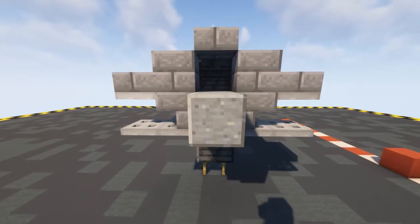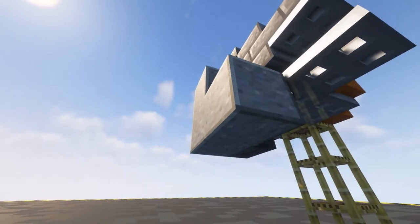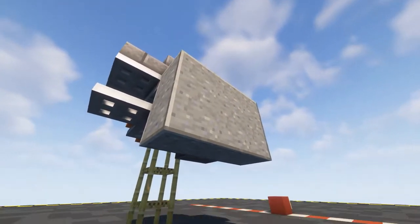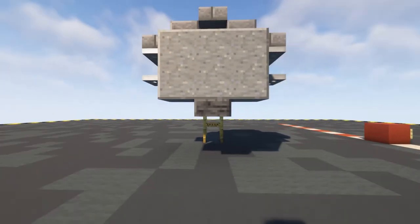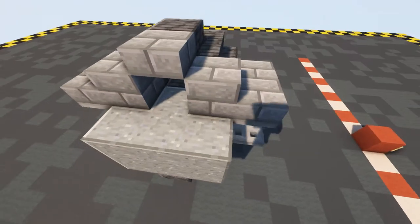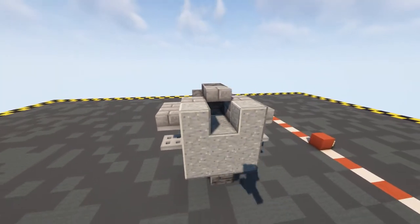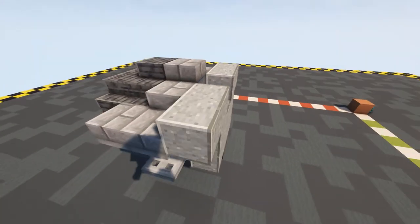On the next layer we're going to start bulking out, so we want to put in a block here and a block here and then a block on either side so we end up with a two by three. Underneath this we want to put in a polished deep slate slab there and then on top of these we want to put in one of our polished andesite blocks and then one either side.